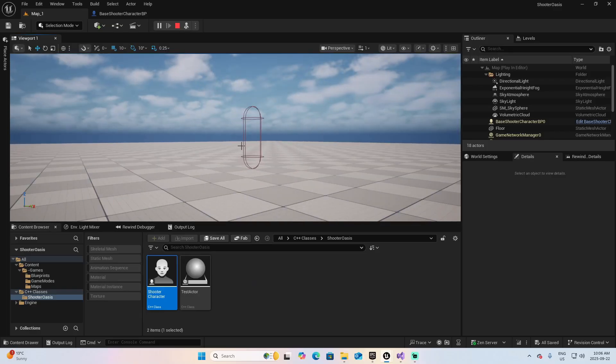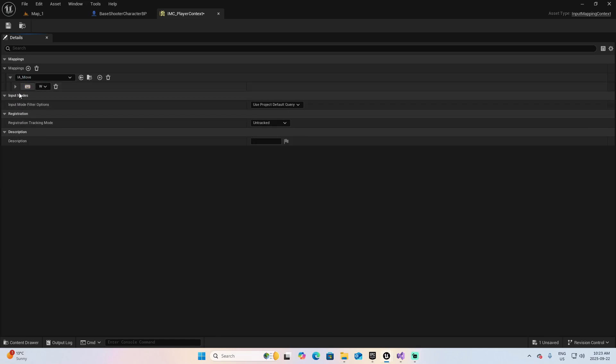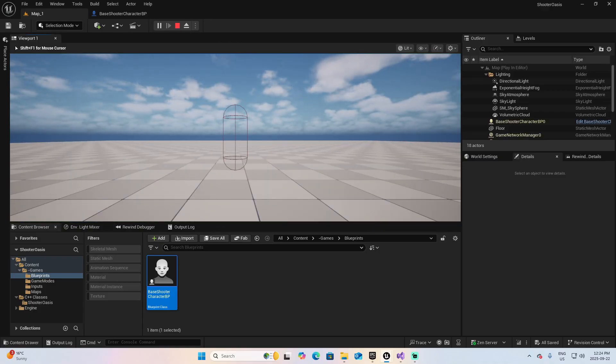Once the foundations were solid, it was time to set up movement. We created input actions and an input mapping context — this is where you tell Unreal, hey, when I press W, I expect you to do something. The new enhanced input system gives us way more flexibility than the old one, like going from a flip phone to a smartphone — same idea, but way more possibilities. We then wrote the code to link those input actions to our character class, and for the first time, our capsule moved: forward, backward, left, right, with both keyboard and gamepad. It's not flashy yet, but it's huge. This is the moment Ludoria officially took its first steps.